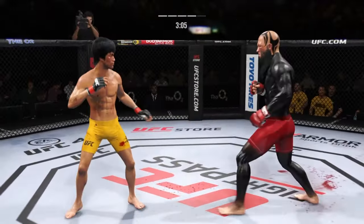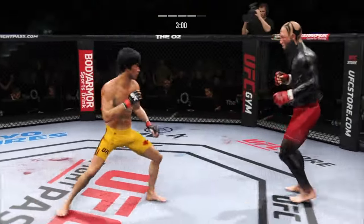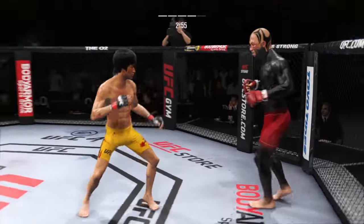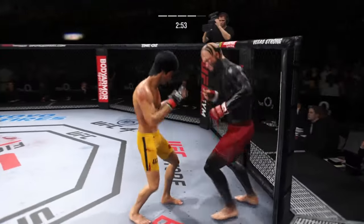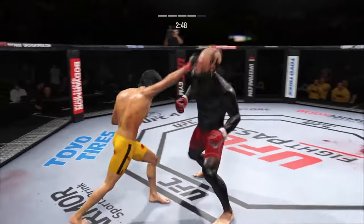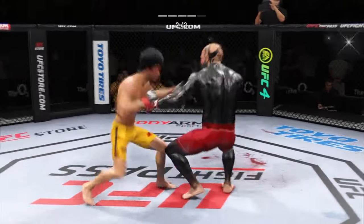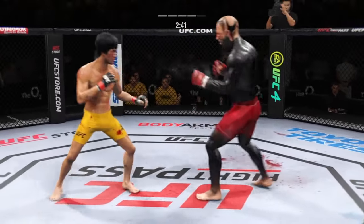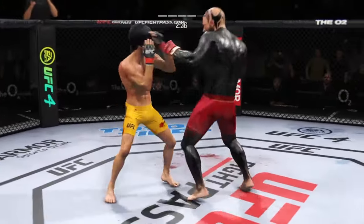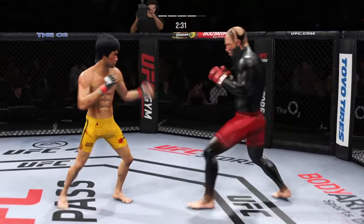He tags him with the straight hand there — nice job by Lee. His misses are even entertaining. How good is that right hand? You don't know when that leg kick is coming. Huge block there. Not sure how much more damage he can take to the body — you may want to drop that elbow defensively, but of course that opens you up to damage upstairs. Pick your poison as he continues to absorb damage.